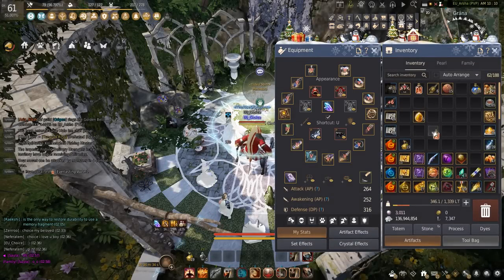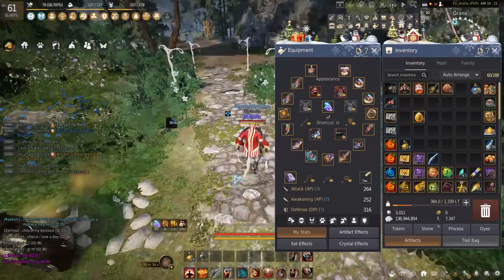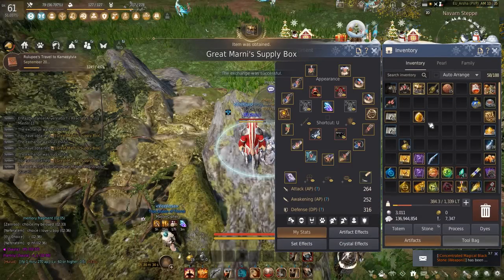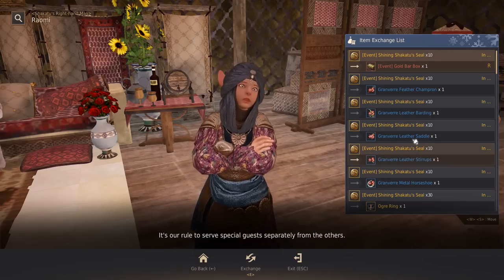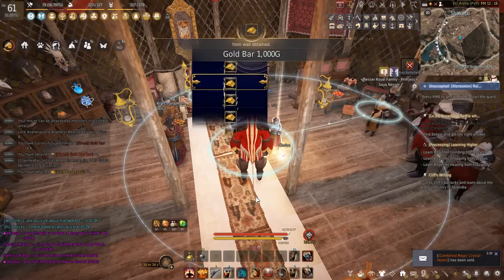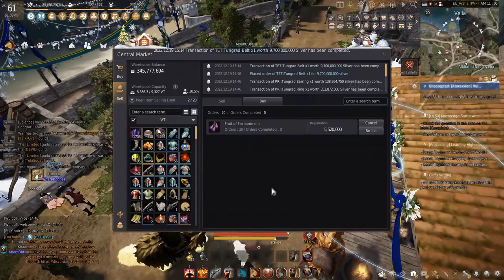We went to do the combination of the two potion pieces we got, combined them up, and now we have the Tier 2 pot. That means we're basically done with the pot and can just do the weekly. We also exchanged our Bloodwolf Marni Stones — filled up three of those. The money is solid: we got a Pri Tungrad, a Pri Voltara, and a Pri Tungrad Ring. We also took some Shikatu Seals from Attendance Rewards and got some Gold Bar Boxes, getting a few hundred million silver, which allowed us to buy our Tet Tungrad Belt — our first big gain.